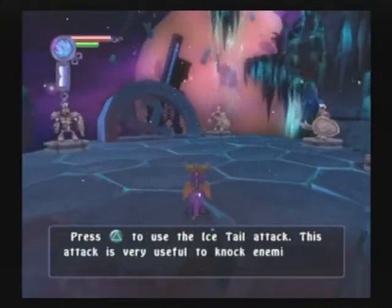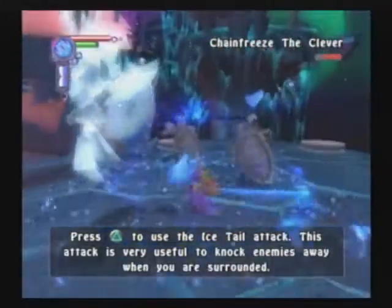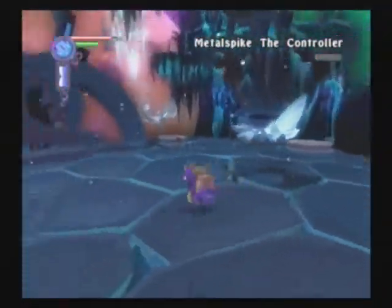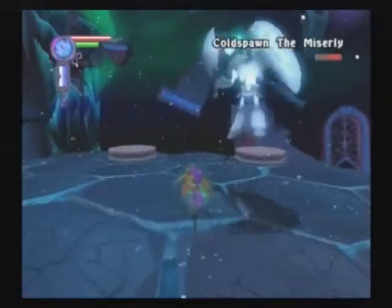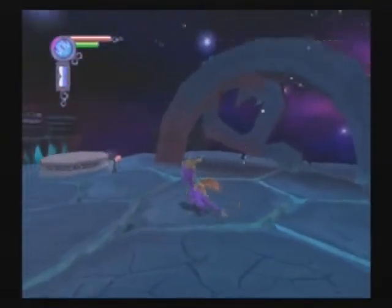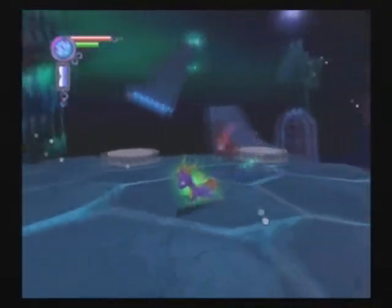I just recently realized — I should have known this all along — but Spyro's fire breath, like the typical square to use Spyro's fire breath, that is the one elemental attack that is unchanged in this game. Everything else has been changed and modified. The ice breath is different. The secondary ice deck is different. Everything but the primary fire breath has been changed.